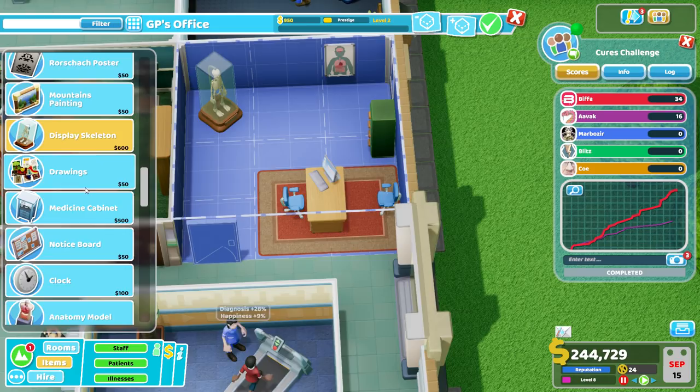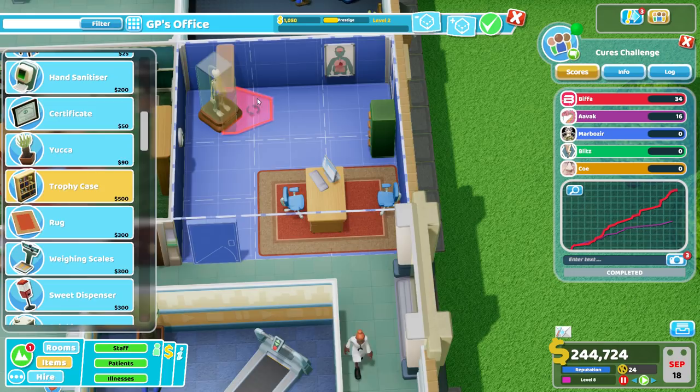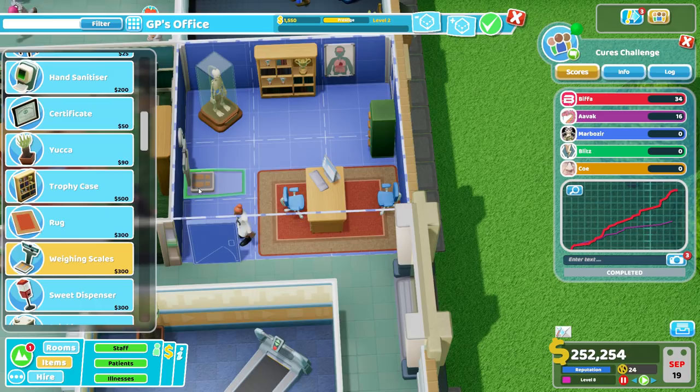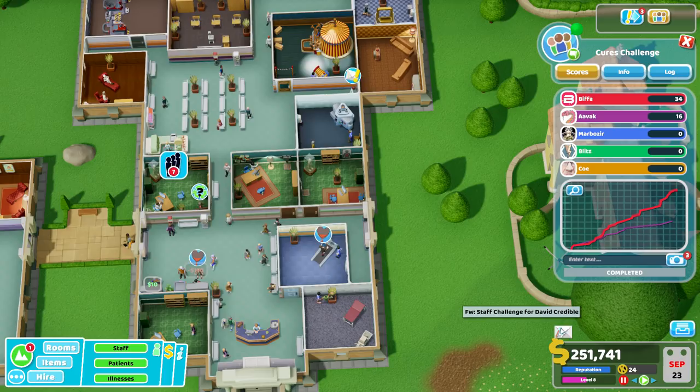That is going to go over there. Are we going to pop a clock in the corner? Over here — yep. What I want in here: a bookcase, trophy case — that bumps the room right up. Lovely. And some weighing scales. There we go — that's what you're going to see when you first walk in. And a hand sanitiser on the way out. We're almost at level three — a yucca should finish it off. Level three! Yucca yucca. We're steaming ahead — 34 cures out of 16!